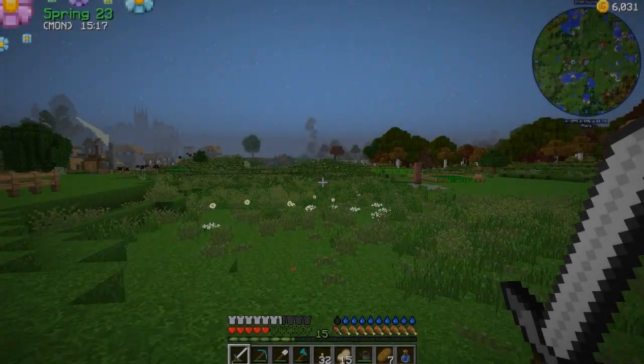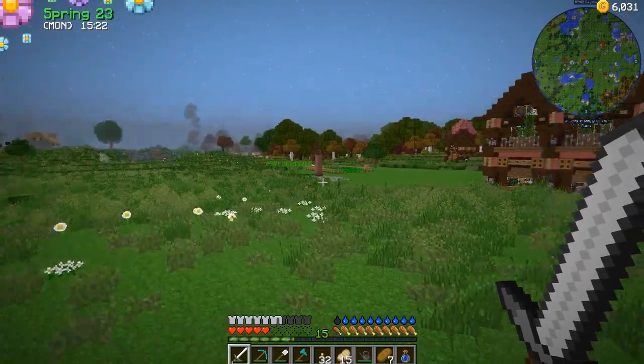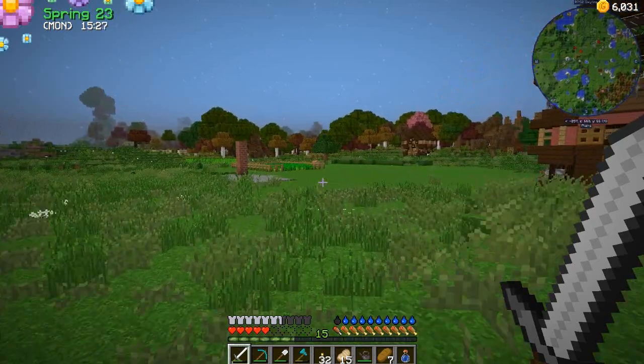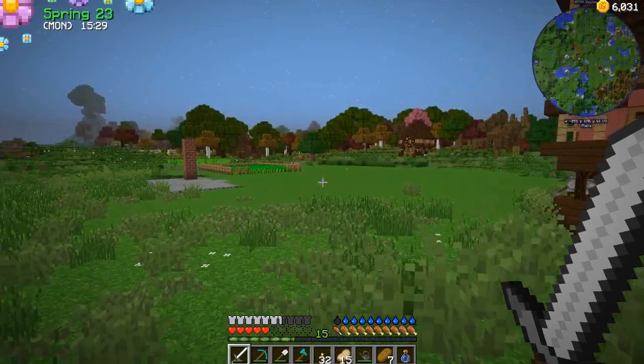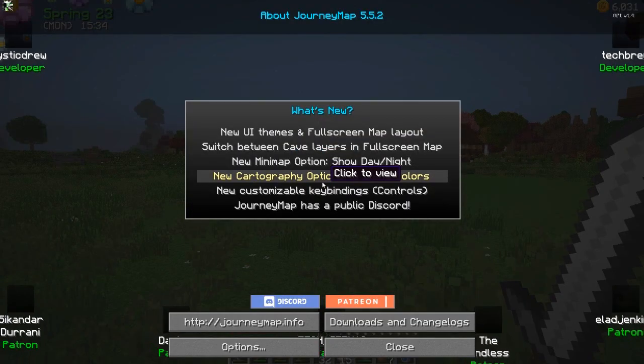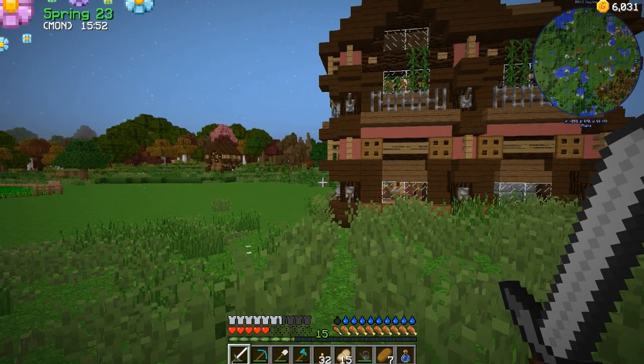Hello everyone, welcome back to Farming Valley episode number five. Since we last left off, I've done some work — moved some chests over, done a little bit of mining, gathered some saplings and trees. I did a little bit of exploration, went out this way quite a ways, and there's some spruce out here to the right side of the map. This whole area was a mountain, so I used my horse thankfully and got through that pretty easily.